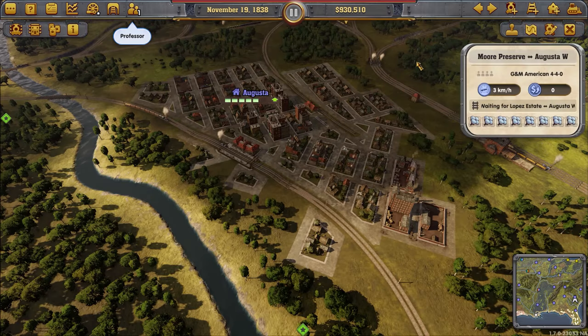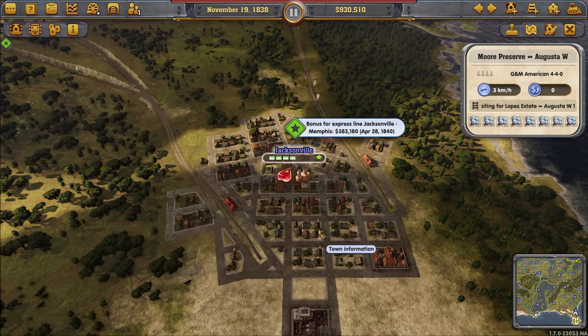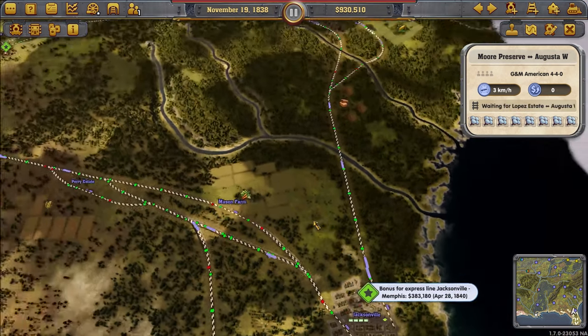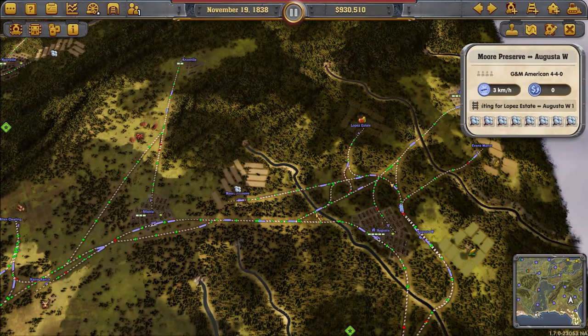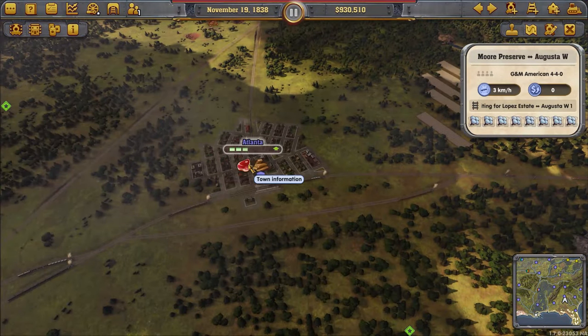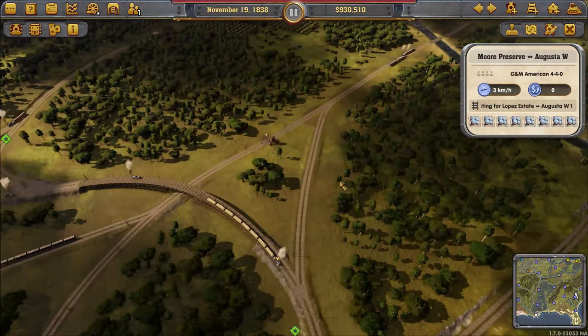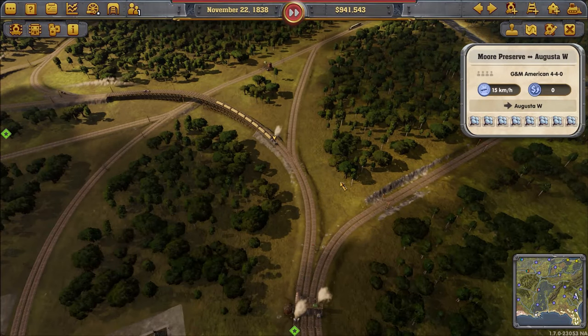Oh, a professor — that would mean trading research points for money, which is not bad. But I already have a lot of money, so I wouldn't do it. I'd use a professor early on in the game. I'm actually pretty close to beating this part of the game.